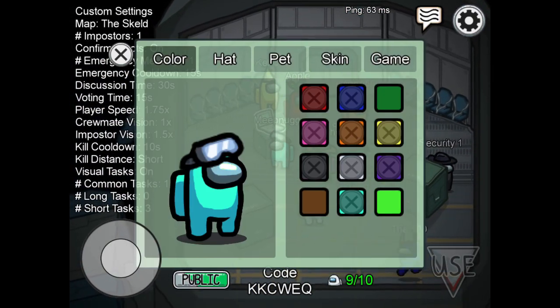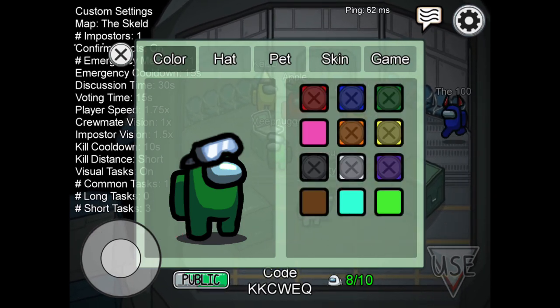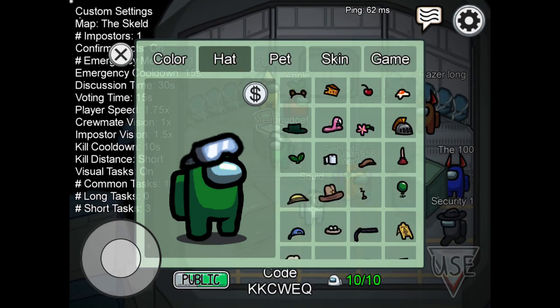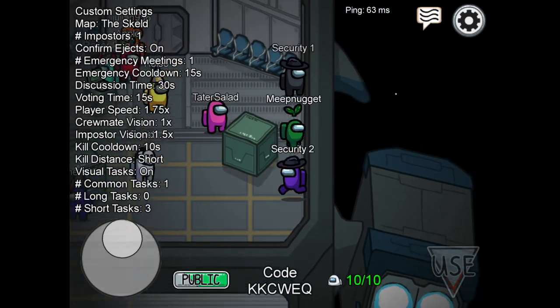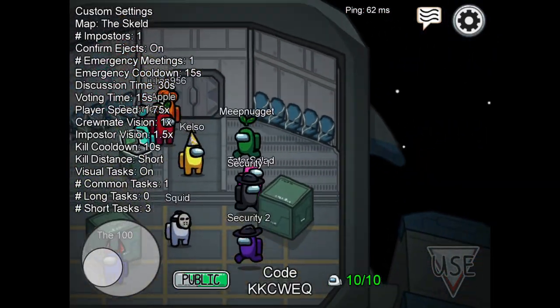And now you are going to want to switch to the color dark green. And if you do not have the dark green color currently available because someone else is using it, then you might as well join another lobby. Then you also want to put on the plant hat. This hat, I swear to God, makes you an imposter 100% of the time. You can watch it — there's proof at the end of the video that you will become an imposter.